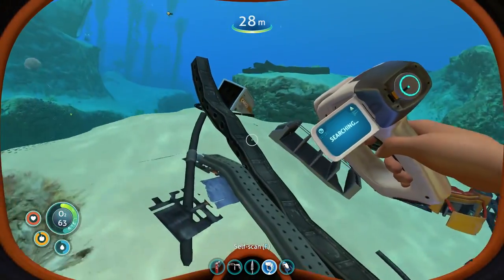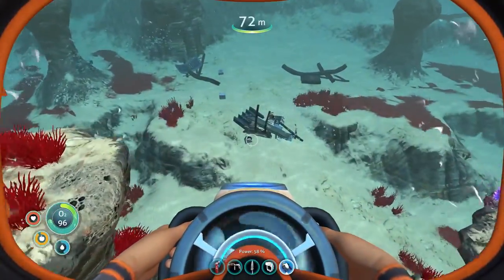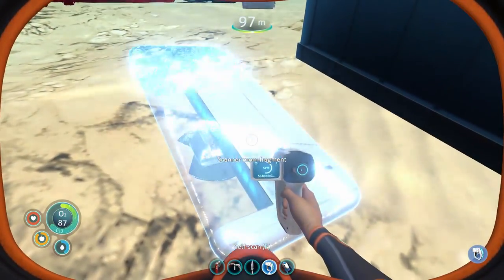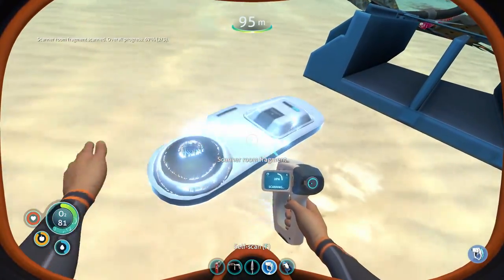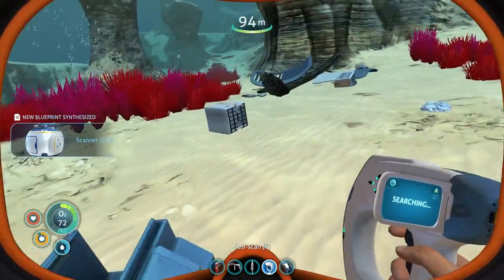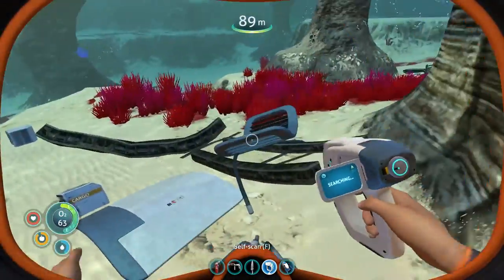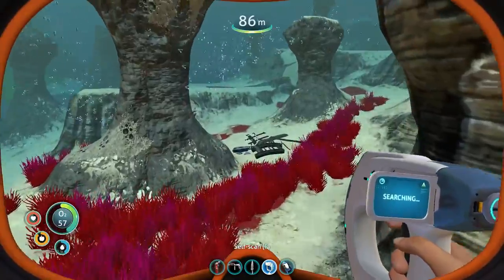Here's another wreck — definitely haven't seen this one, it's out in the open somewhere I've never been. Scanner room fragment! We really need to get on making a base. Scanner room fragment again — we now have the scanner room in our banks. Today we're really filling up our crafting recipe book. We don't even have a habitat builder tool yet to make any of this, but we're scanning everything. That looks like about it — no laser cutter down here.